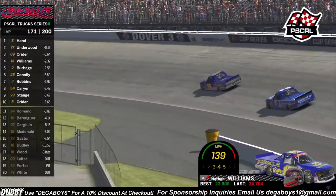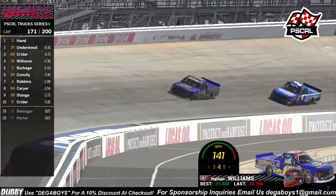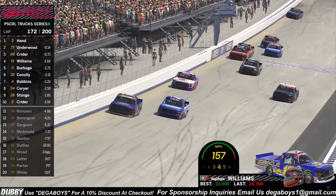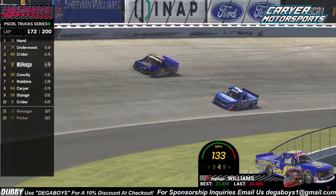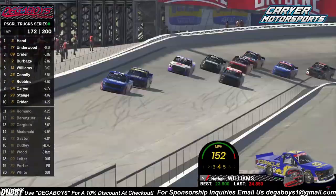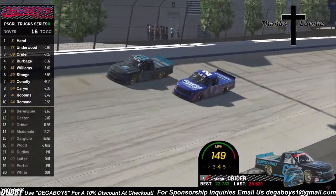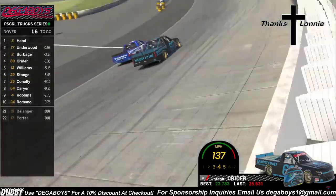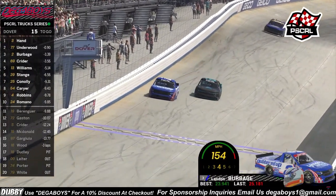Matthew Wood — the bravery, the absolute stones on that man to make that move in turn three. What a great run so far by the 13 — he makes that pass and finds himself in P4, plus 17 positions since the start of this race! Unbelievable what he has been able to do tonight. And as I jinx him, huge contact with the outside wall. Here comes Landon Burbage to the inside. Landon Burbage takes that position away — still in the top five, drag race down the back straight away. Jordan Krider trying to hold on to P3.